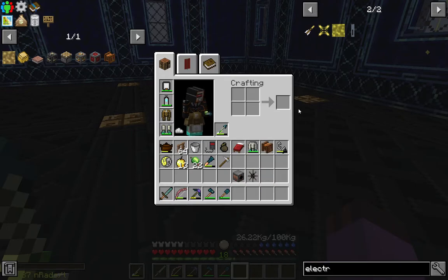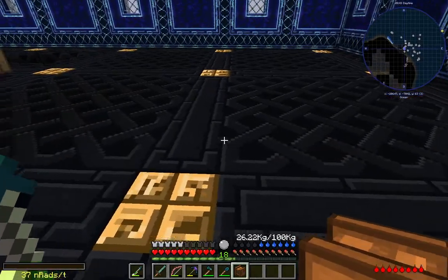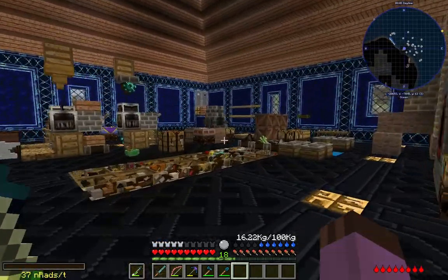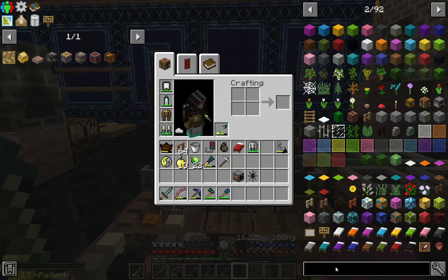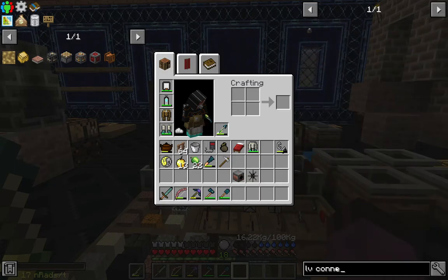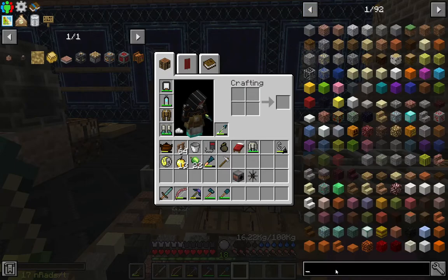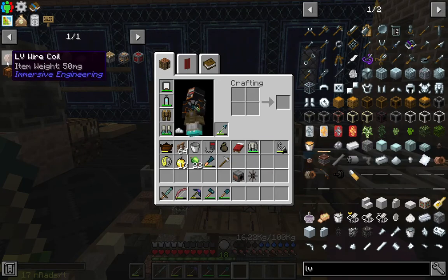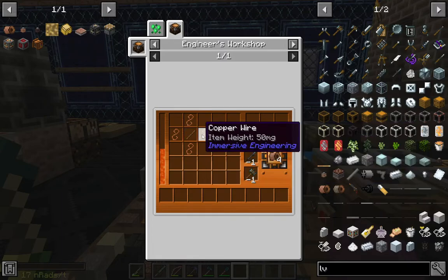Well regardless, we'll put the carpenter over here in the meantime. But yes, I need to make some LV connectors and relays I guess, along with some LV wire. Yes, right there - and this should be all relatively simple. I can make it with copper plates - excellent. Let's switch this back to plate mode.